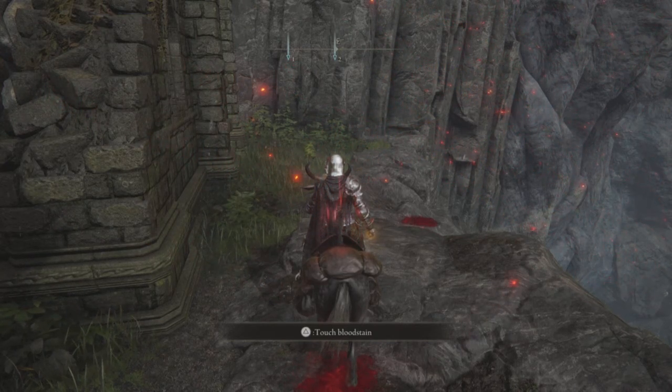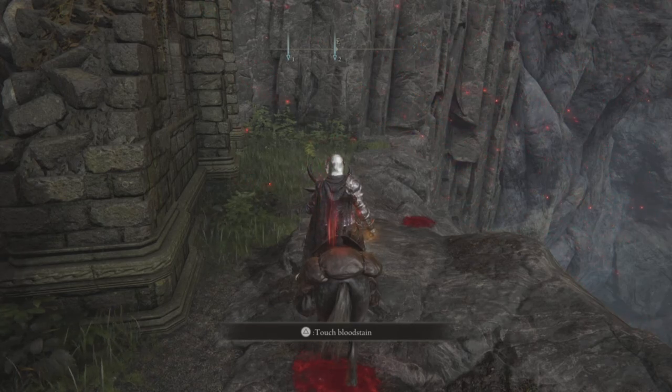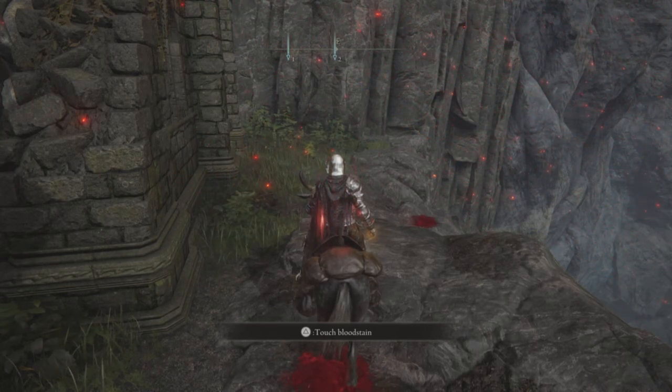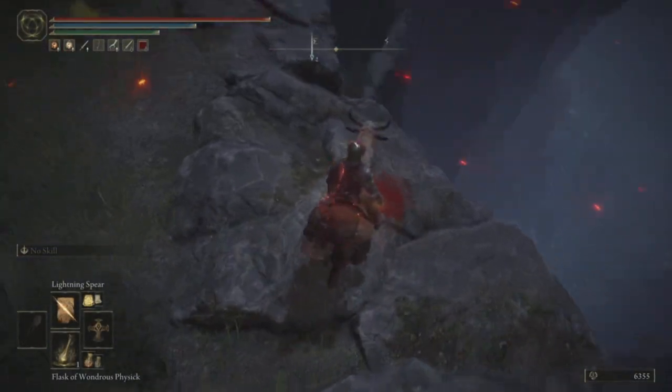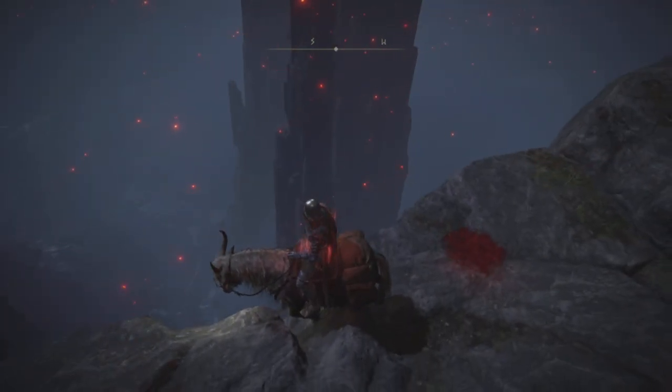Hello everyone. In this video I'm going to show you how to do the horse flying glitch, a couple areas in which you can do it, and also how the glitch works and its mechanics. Basically the gist of the glitch is that you want Torrent to fall off the cliff and then die, and then you can resummon him with your Estus, and after that he will be able to fly.